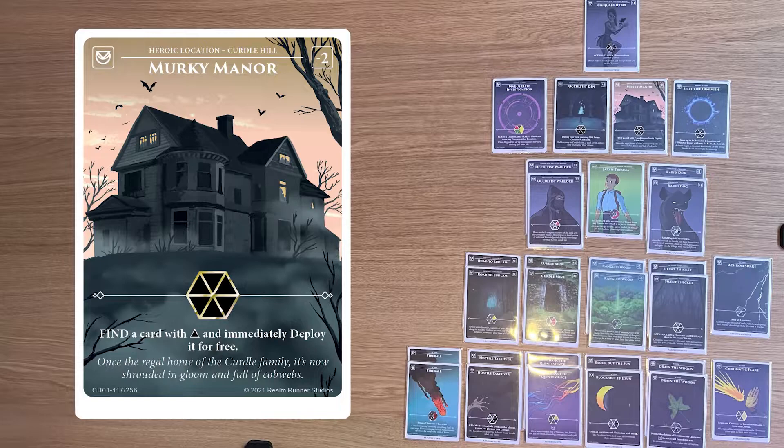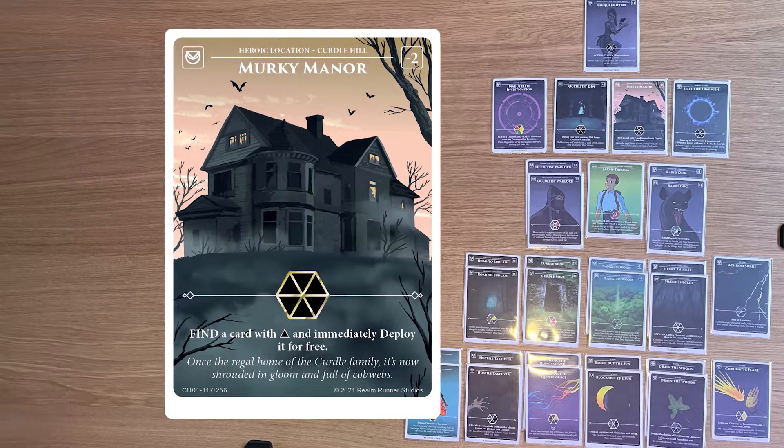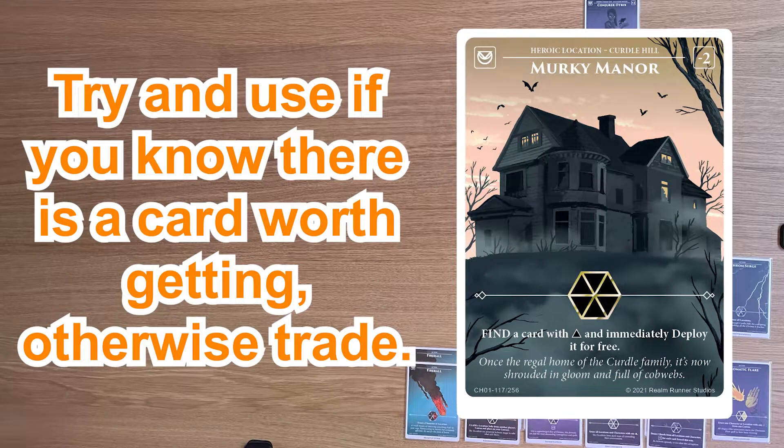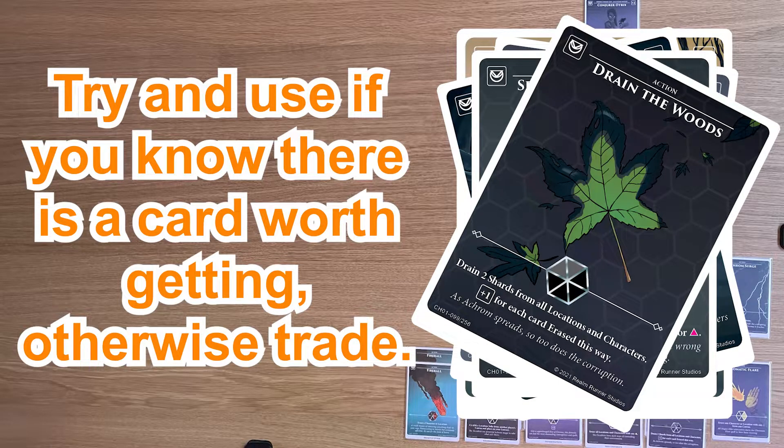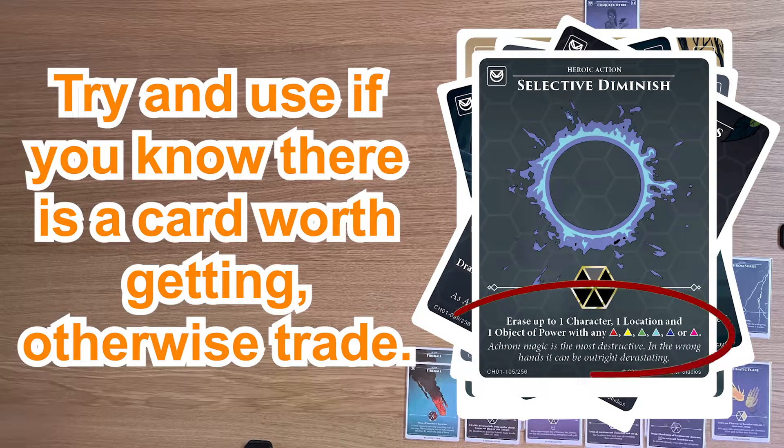Murky Mana is a really good rare to have. It allows you to spend six shards and then find a card in your deck with Akrom in it and play it for free. This card is really best played if you can keep track of the cards left in your deck. Ideally only use this if one of the following cards is in your deck and worth playing now: Otrix, Occultist Den, Selective Diminish, or Drain the Woods. If those cards are already out of your palette or are not worth being played right now, then realistically you shouldn't be playing Murky Mana — save it in your hand until it is worth playing, or if it is later in the game, trade it. If you're lucky, you ideally want Murky Mana in the first few turns to be able to get your Otrix or Occultist Den out nice and quickly.